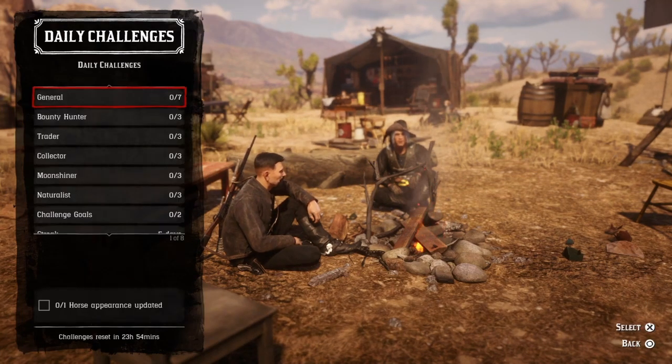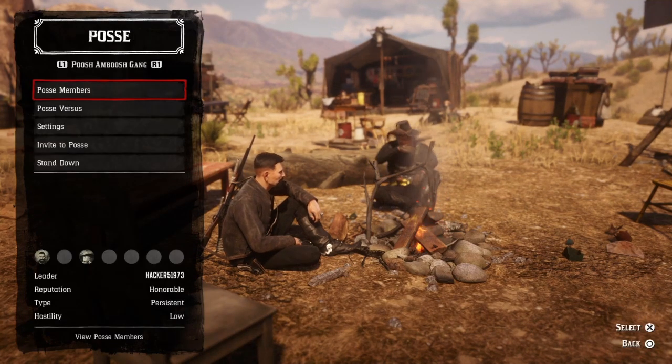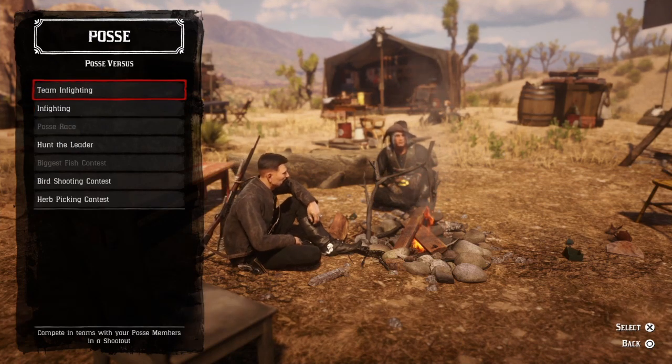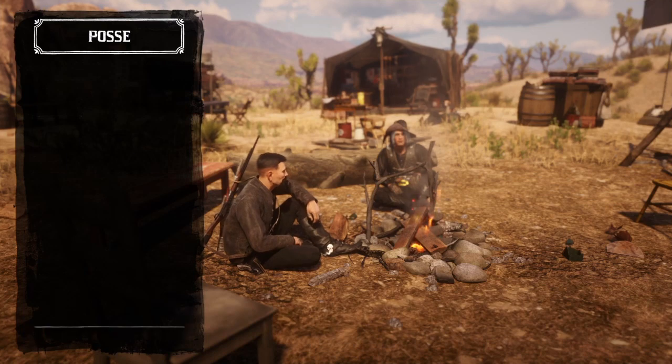For three player kills in posse versus, you need to have a posse of course. Press left on the d-pad, go to your posse, go to Posse Versus, and do infighting or team infighting. Go ahead and get your three player kills and that challenge will be complete.